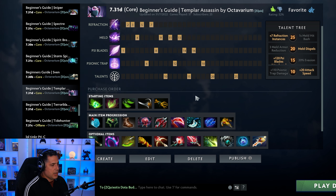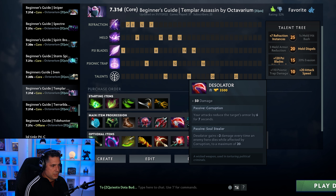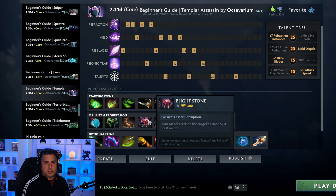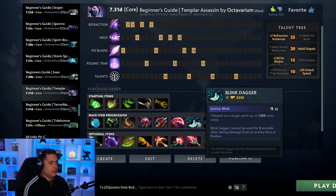If you're in the safe lane you're not building a bottle, but if you're mid you are going to be rushing bottle. Other than that it's pretty much the exact same. You're going Wraith Band, Power Treads into Blight Stone which builds into your Desolator, because the amount of physical damage TA outputs makes Blight Stone early super valuable. It really amplifies your damage potential, especially harassment potential in lane with the early point in Meld.